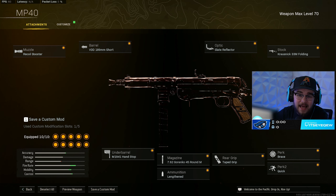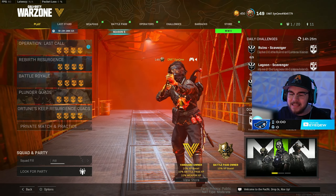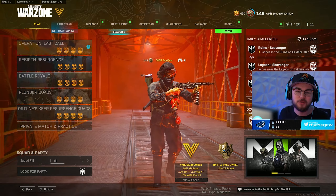That's my last loadout, but we also have an honorable mention. The honorable mention is the RA 225 — the brand new DLC SMG that we just got with Season 5. I'm not going attachment by attachment, but this build is just fantastic. You can roam the map at incredible speeds and you're killing incredibly fast up close. Go through and give the RA 225 build a try.